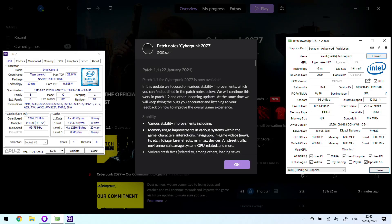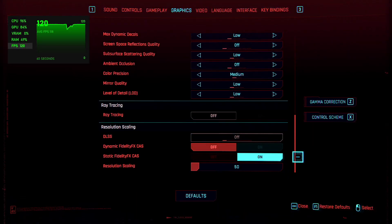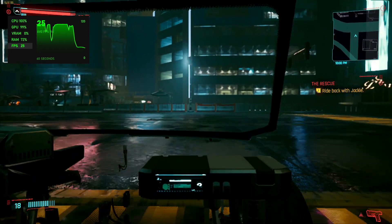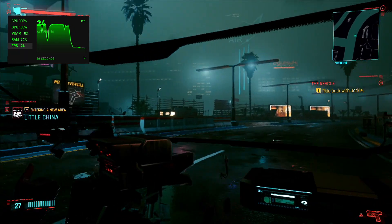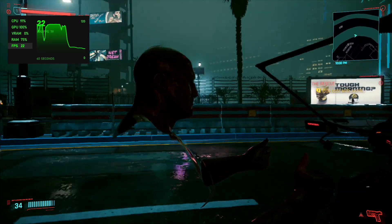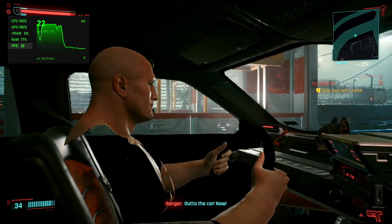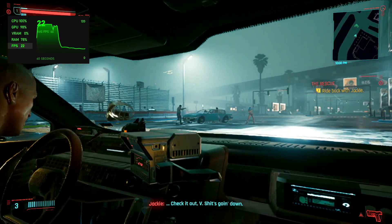Hi, I'm James, and in this video I'm taking a look at Cyberpunk 2077 running on the Intel Core i5-1135G7 graphics with the 1.1 patch and the latest — I believe it is 9168 — drivers from Intel. We are running the game at low detail, 1080p borderless window, but a 50% render scale, so we have the equivalent of 540p rendering for the 3D in the game. Although this is marked as an AMD setting, it works fine on Intel integrated graphics.